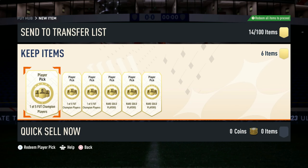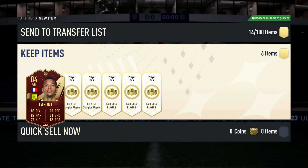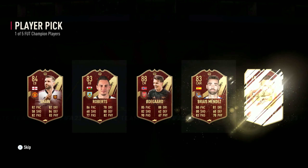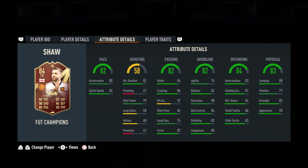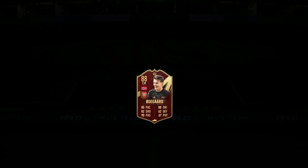First one here, we got a one of five red pick. Let's get straight into it. I'm not too sure about the red picks — 84 rated. A lot of people prefer red picks but you don't really get a lot of fodder out of them. Next one we've got Luke Shaw, center back, and Urdegaard. That's decent. Let me just take a look at this Luke Shaw quick — medium medium.